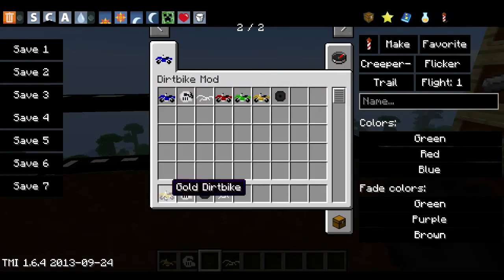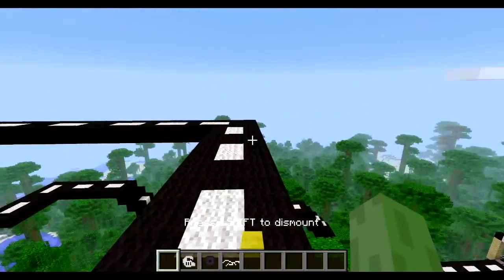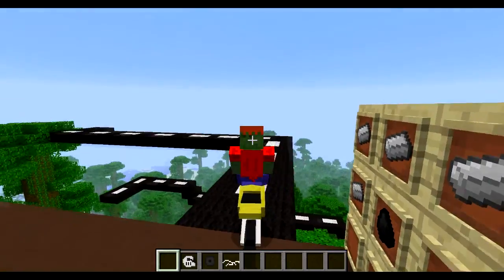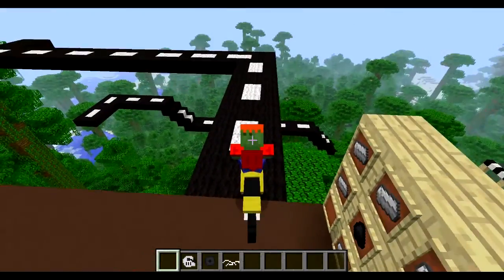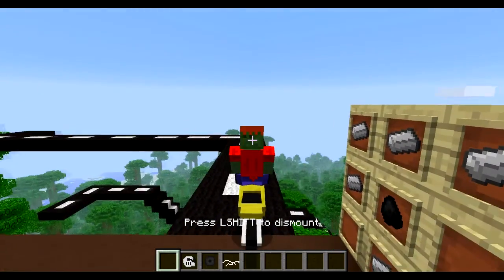I'm going to go with a gold bike — why not, it's gold. Place it down and let's get on the bike. As you can see it's very much like a horse. You can hear the bike sounds which is quite nice. You press left shift to get off it, get back on it by just right clicking.